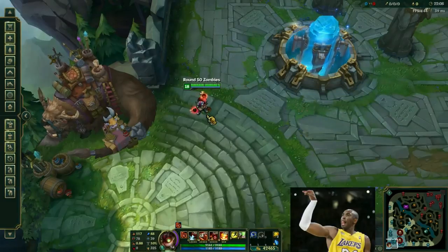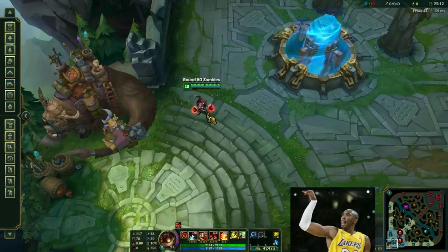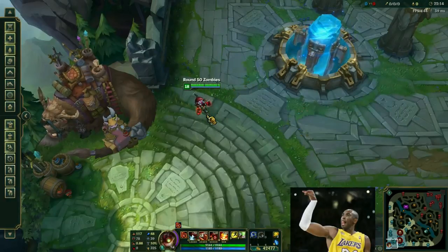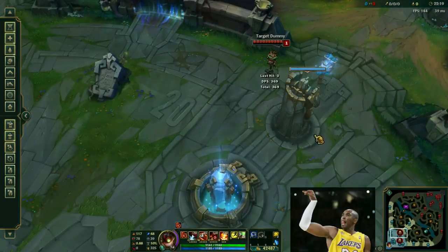Number one: before you even get on the court, you're going to want to download a program that lets you keybind a sound clip to your keyboard. What this does is it lets you know that you are Kobe motherfucking Bryant every time you hit your three-pointer.